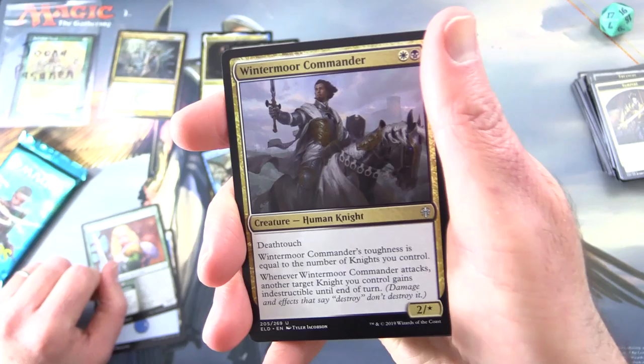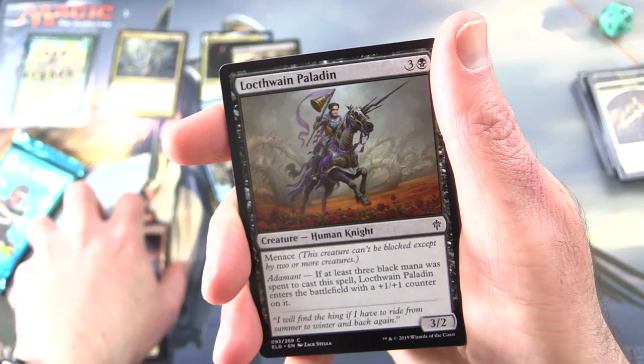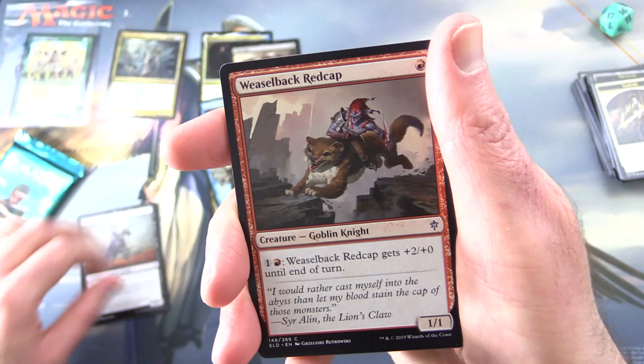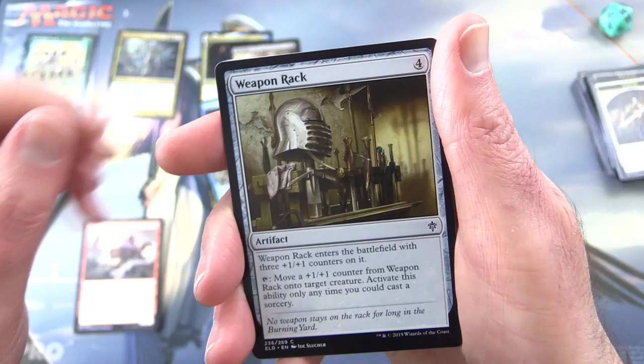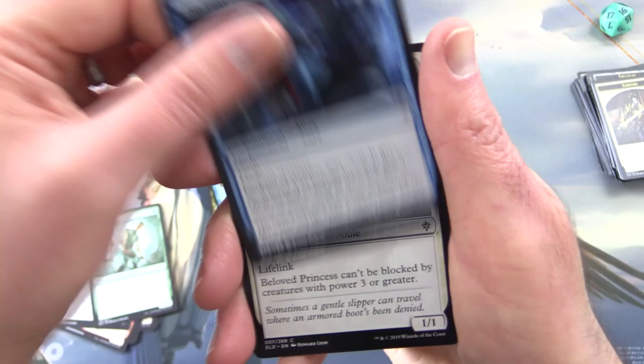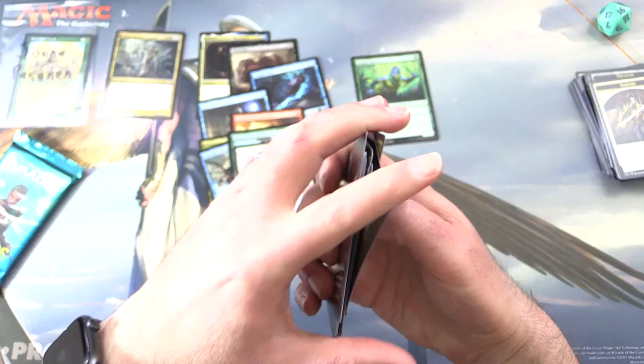Uncommons: Flexen Intruder, Wintermoor Commander, Sir Cara the Bold — so every card is a knight apparently in this set. Commons include Dwarven Mind, Lockthwain Paladin, Weaselback Redcap — creature goblin knight, the best kind of knight — Weapon Rack, Garrenbrig Squire, Beloved Princess, True Love's Kiss, and Opt. No merfolk or wizards in there.